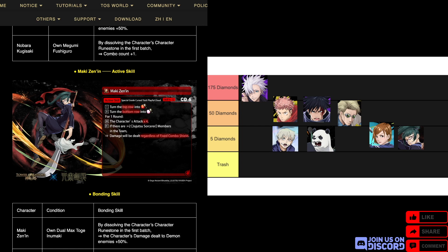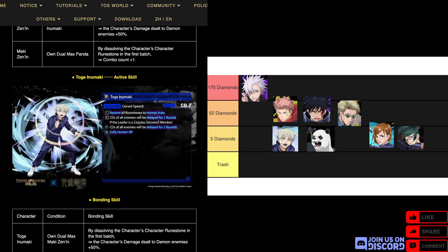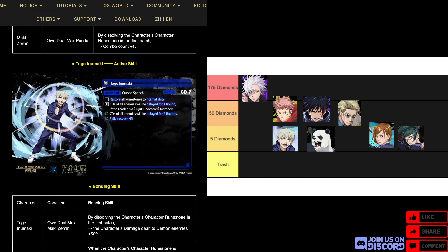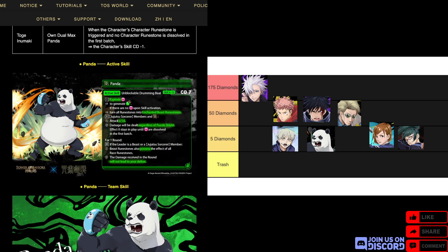Next up is Maki, a fire human, CD6. Turn the top row into enchanted human fire runestones and the bottom row into enchanted human heart runestones for one round. The character has attack times four. If there are two or more Jujutsu members in the team, ignores fixed combo field. That's quite standard. Next small prize is another Maki — water human, CD7. Restore the board to normal; CDs of all enemies delayed by one round. If the leader is a Jujutsu Sorcerer member, enemy CDs delayed by two rounds instead, and fully recovers HP.